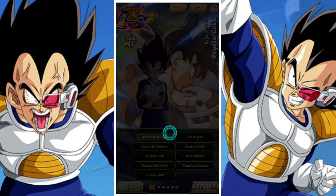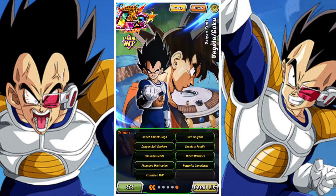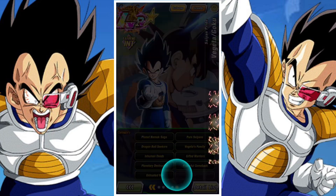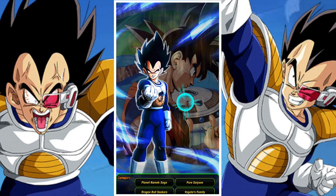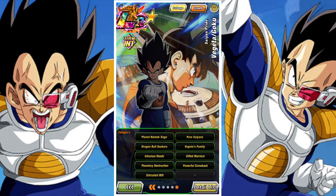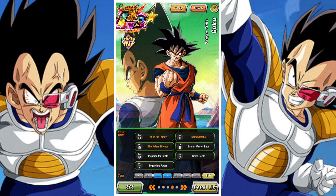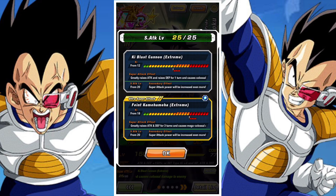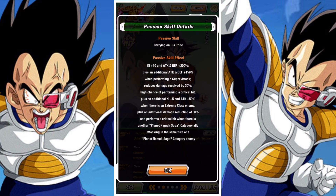When you transform into Goku, Goku greatly raises attack and raises defense for one turn on the 12 Ki, and greatly raises attack and defense for three turns on the 18 Ki. Ki plus 10 and attack and defense of 200%, with an additional attack and defense of 159% when performing a super. Flat damage reduction of 30% with a 50% crit chance. There's also an additional Ki plus 3 and attack of 59% when there is an extreme class enemy, and an additional damage reduction of 30% performing a guaranteed critical hit when there is a Planet Namek Saga ally attacking in the same turn or a Planet Namek Saga enemy.